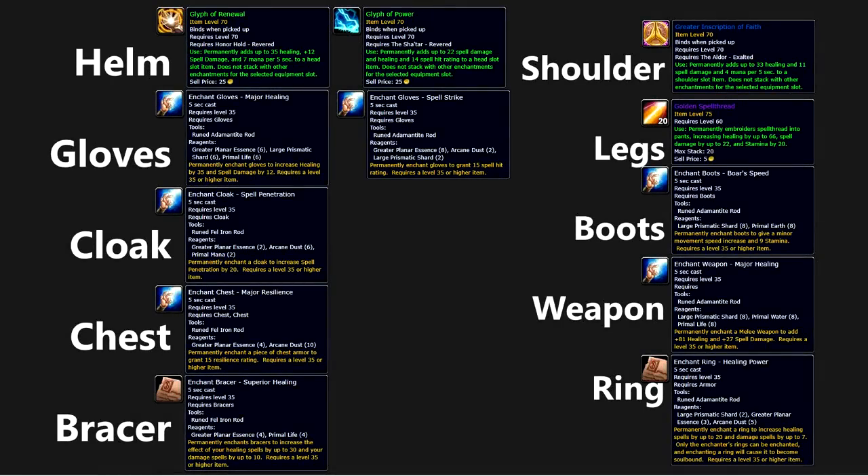The enchants are relatively simple. The main choice is whether you go for hit on your helm or on your gloves. If you go for it on gloves, you end up losing about 35 healing. If you go for it on helm, you lose around 13 healing, however you also lose the 7 MP5. Generally I've opted to go for the hit on gloves as opposed to on helm, so that you lose less regen.